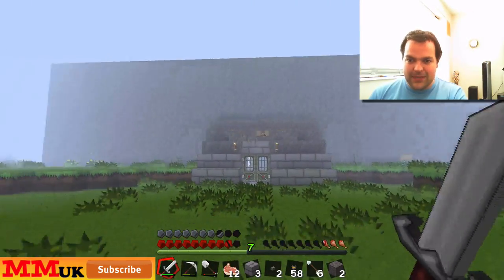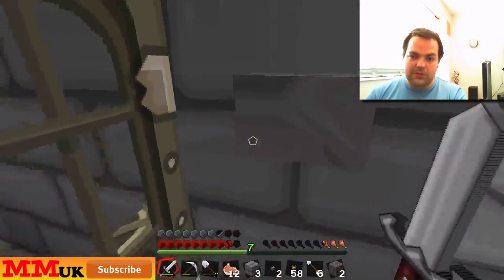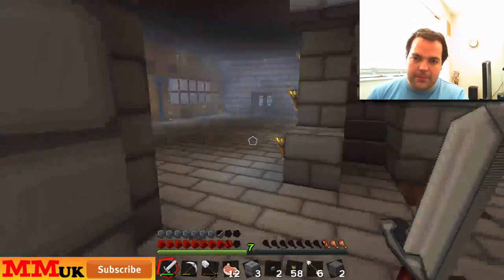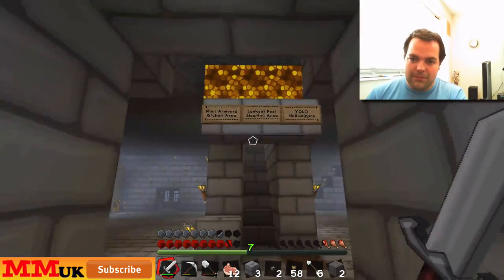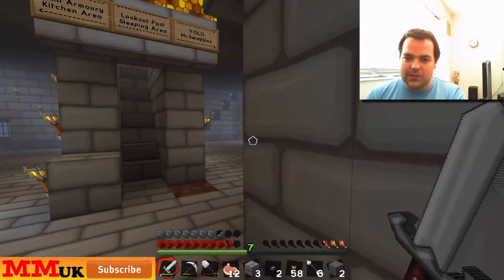This is the castle. Has it grown a bit since last time? Let's head in and I can show you a few things. So here we go — main armory, kitchen area, looking post, sleeping area upstairs. Your little max wagon's still white.